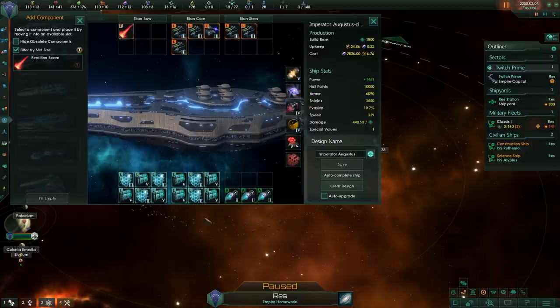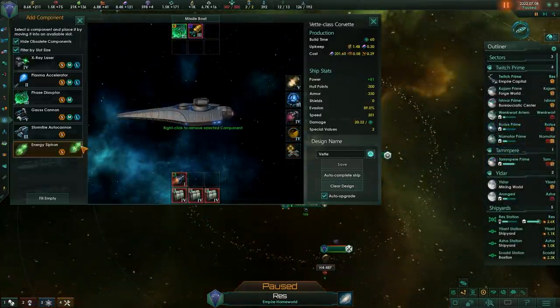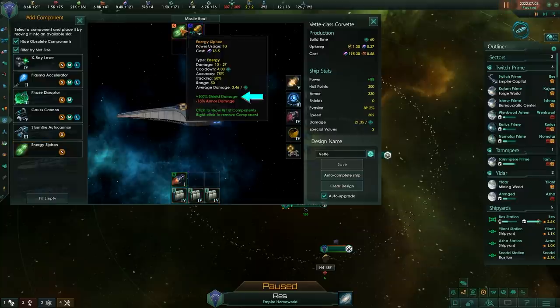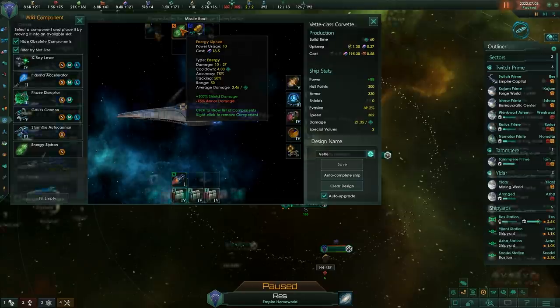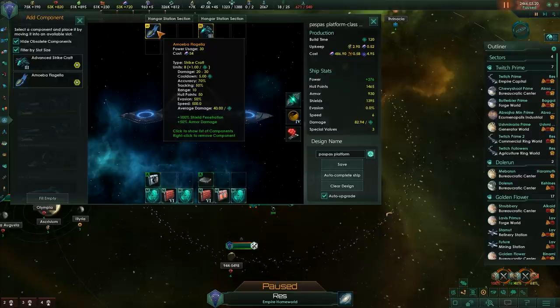And that's all the weapons in Stellaris mostly. I did not cover the event-based weapons as they are mostly situational. Something like Energy Siphon can be used to take out shields faster — a Corvette fleet with Energy Siphon and Missiles can be a good option. But most of these will get outdated once you unlock higher tier weapon techs. Amoeba Flagella can be used in place of Strike Crafts early game. There are a few more event-based weapons you can get, and I might do a separate video on them later.